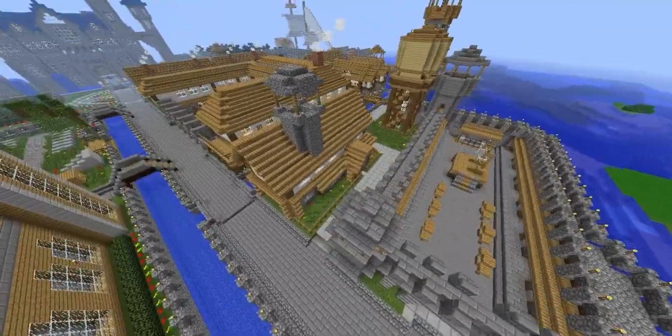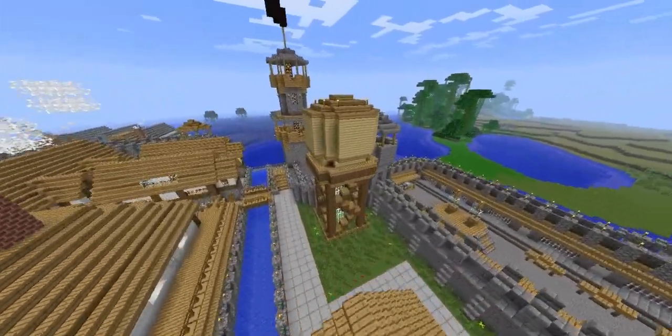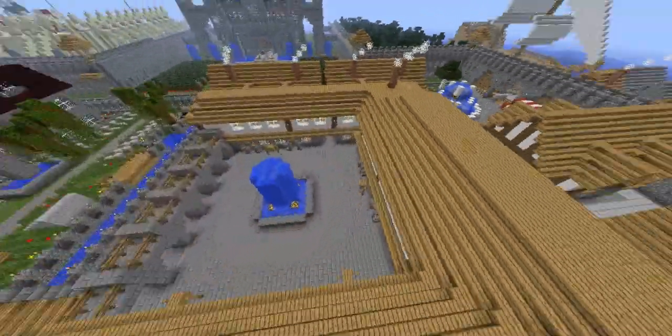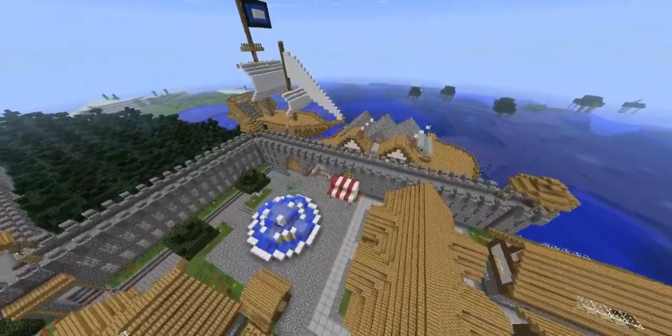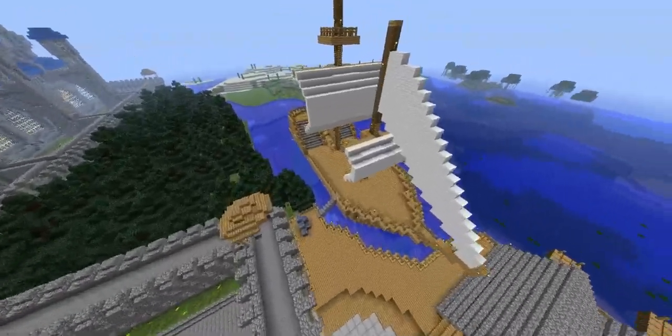Here we have a prison, a train station network, water storage, and here we have the main shopping district. Here are some more houses and a fountain, and a port for where all the trades can come in to get all the resources, with a lovely boat there.